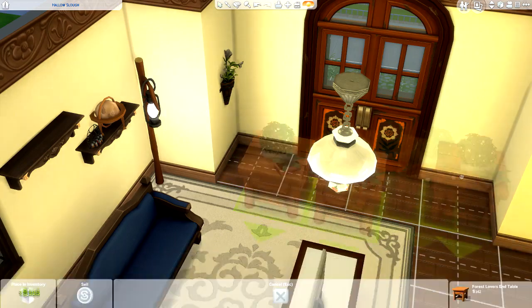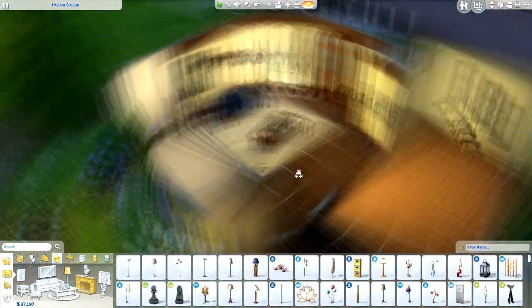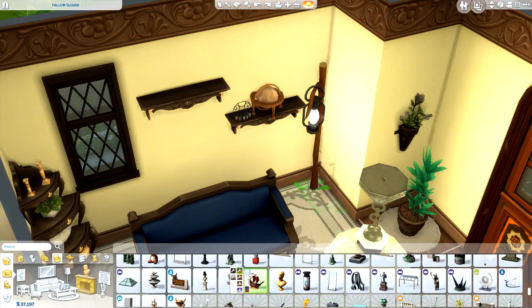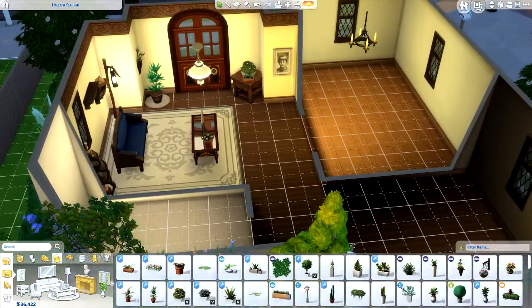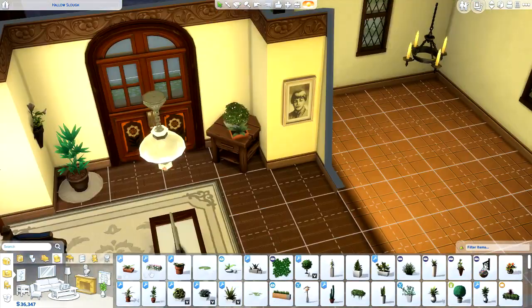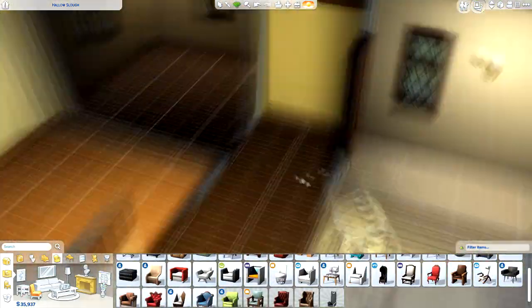I found a lot of useful items in the Outdoor Retreat pack — for example, that little end table that I put by the door there. It was so natural looking and I really enjoyed it, and I ended up using that set for many other things. I also added a wishing well to the backyard because I'm pretty sure from the movie there's a part where she's crying over a wishing well. I could be completely wrong — somebody fact-check me.